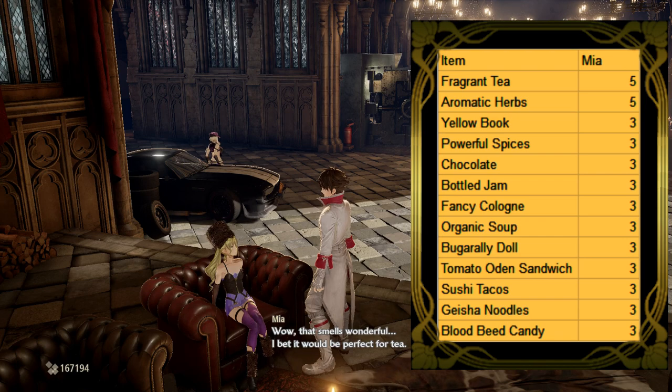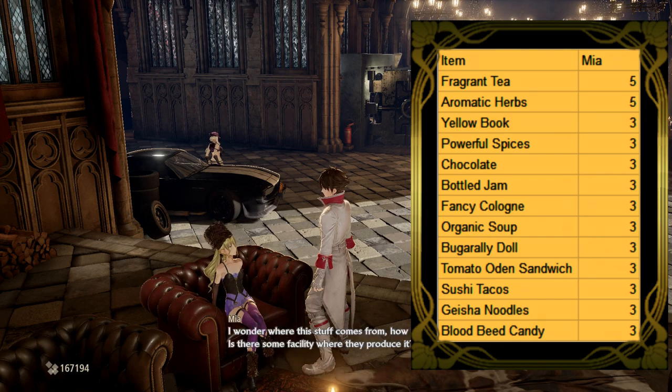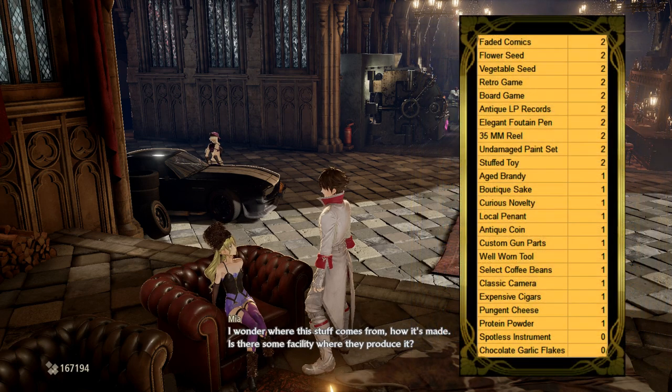Giving her the doll will also trigger a unique audio line about her brother. All other items give 2 trading points or below, and would most likely be better to give these to other characters.